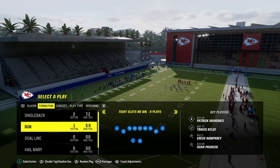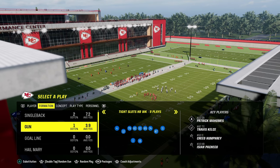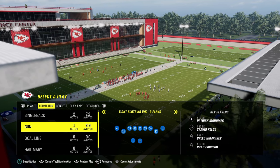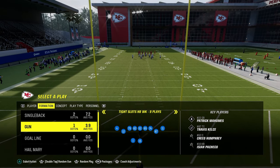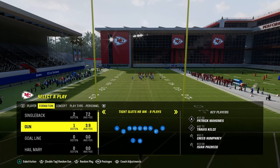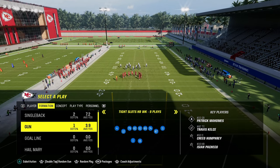In this video, I'm going to be breaking down a little Tight Slots Halfback Week mini scheme. If you want to get my full offensive e-book on this, it's available by becoming a member of my school.com community. It's only $10 to become a member and it's going to get you access to all of my offensive and defensive e-books, both for Madden and for college football. The link is going to be in the description below.